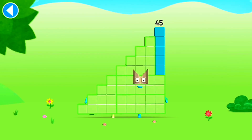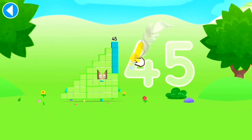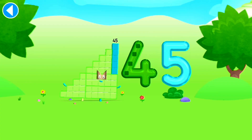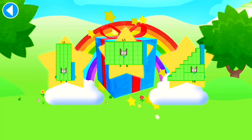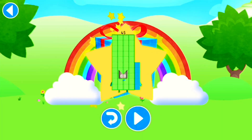This is number block 45. This number block is made up of 45 blocks. Brilliant! Well done! You've unlocked a sticker. Which sticker will you choose? You can choose another sticker next time. Try to collect them all. Hooray! Play again to unlock another sticker.